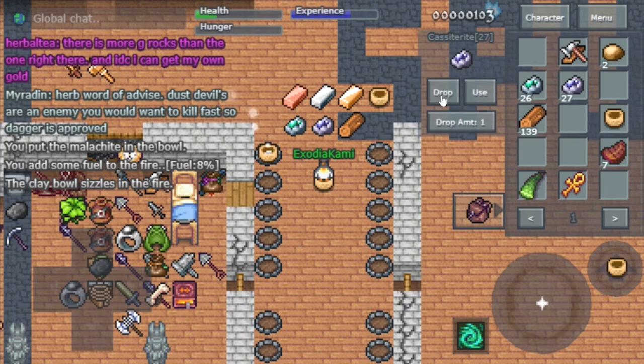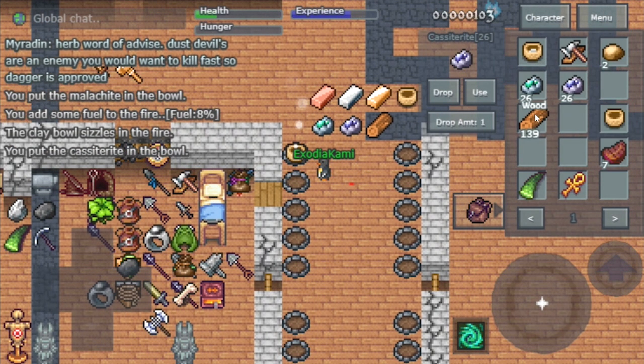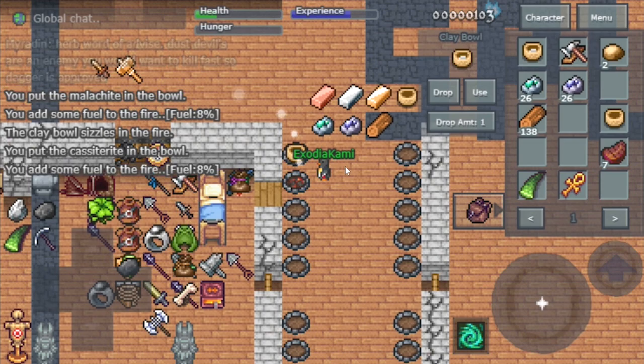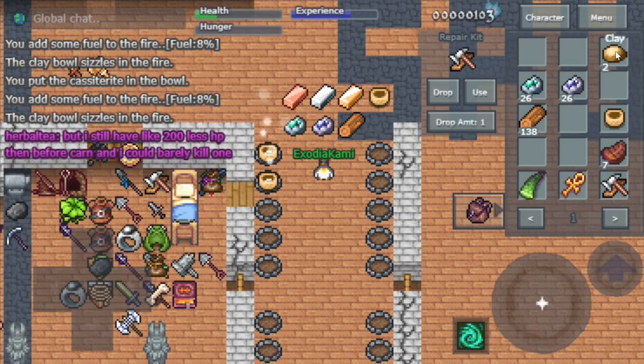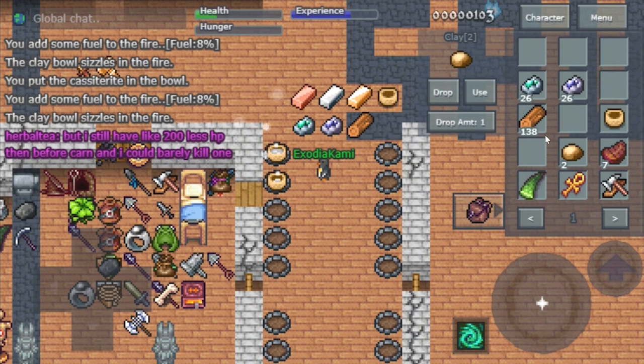Making tin is the same thing — you want to drop the clay bowl, drop the ore, face the fire pit, drop the wood, and then the clay bowl. Now waiting on my copper and tin to finish because we're going to need them to make our bronze.